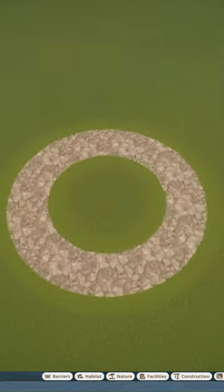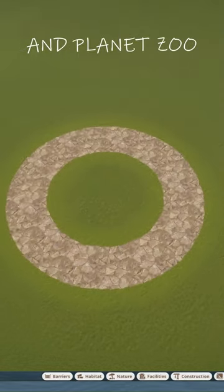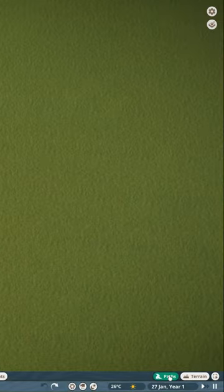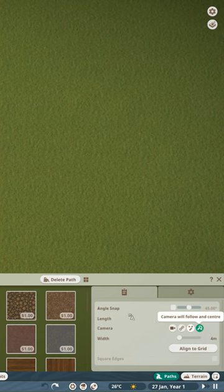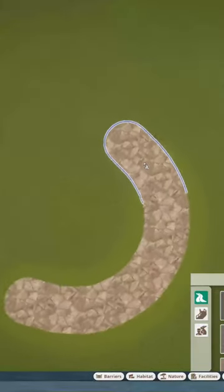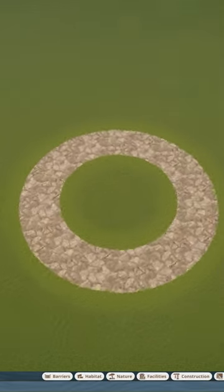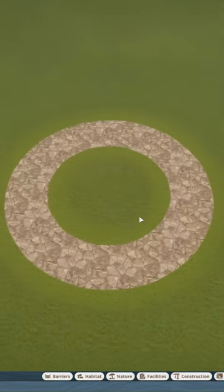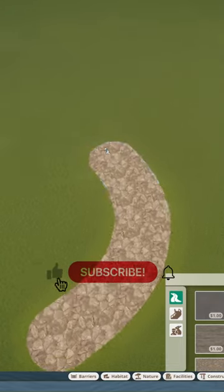Did you know it's super easy to make a perfect circle with paths in Planet Coaster and Planet Zoo? First, you click paths. Second, camera will follow and rotate. Next, you pick a spot where you want your path and start clicking, and the camera will automatically follow and make a circle. This should give you a perfect circle.